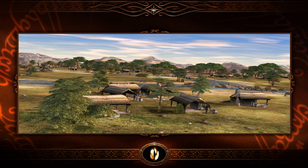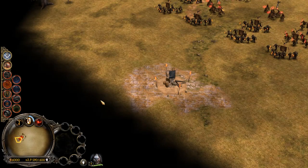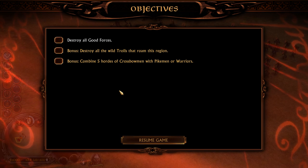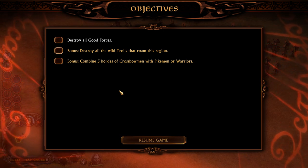The Drûedain Forest is an old wood where a race of men hide and aid Rohan - they can hide no longer. Let's destroy all good forces.